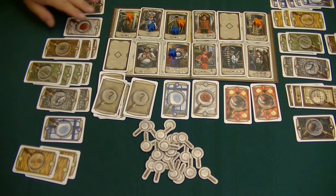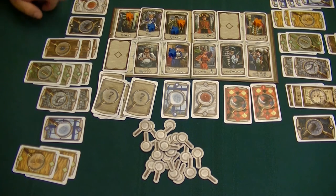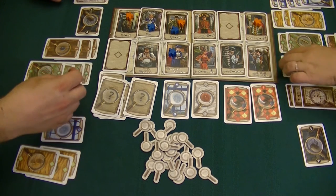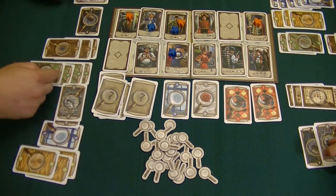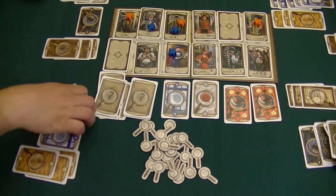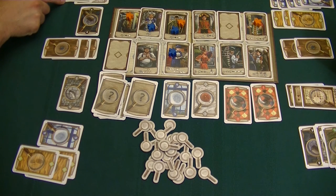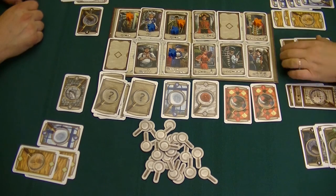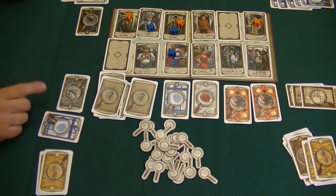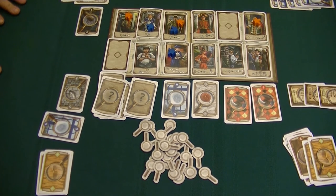Starting from the lowest clues: threes — I have a majority, score three points. Fours — it's a draw, neither of us score. Fives — we each have two, so that's a draw. Sixes — I have four, Christine has two; I score six minus two equals four points, putting me at seven total. Sevens — Christine has three, I have two; she scores seven minus two equals five points, giving her twelve total. Eights are a wash. Nines — Christine has them, and scoring nine minus one is eight points, plus three tokens bonus equals eleven. Christine wins twelve to eleven!